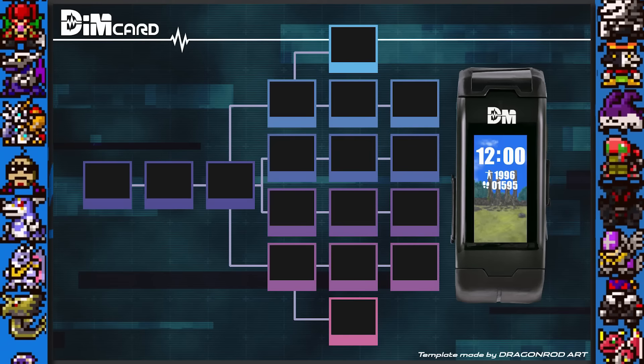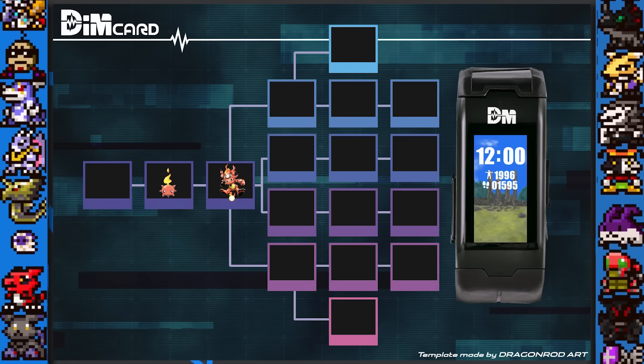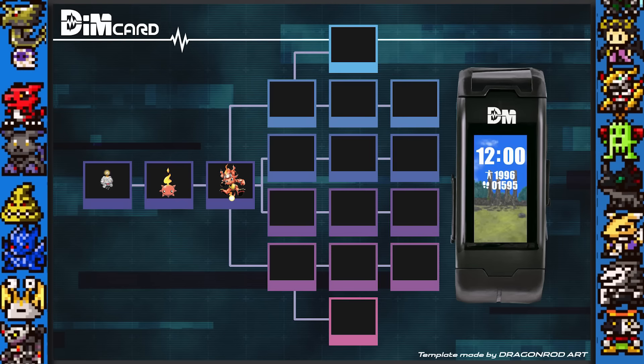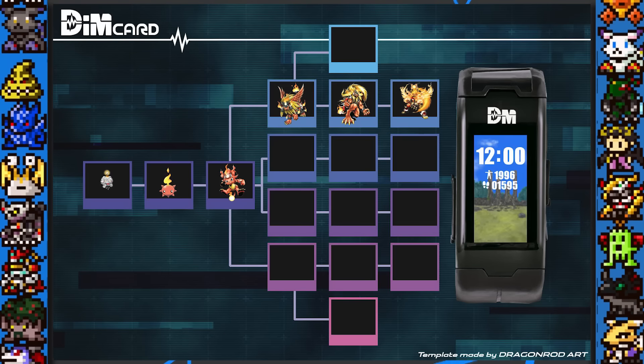I super duper want this, and I know a ton of you also do — Coronamon and Lunamon DIM cards! For Coronamon, I have given him his main line: Sunmon to Coronamon, and I've chosen the baby to be Mokumon, because it's what Sunmon digivolves from in Digimon Championship. Then to Fearamon, Flaremon, and finally Apollamon — very standard. The rest of the DIM card I have also filled with fiery Digimon.